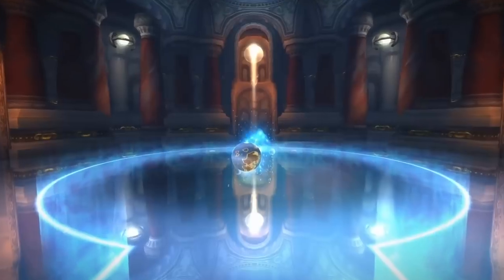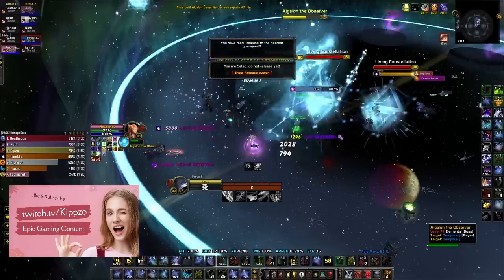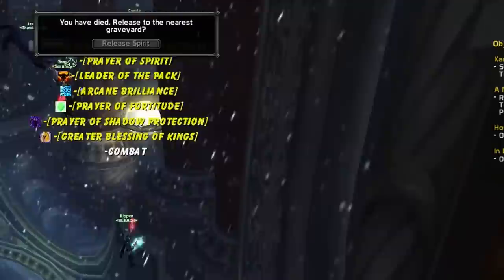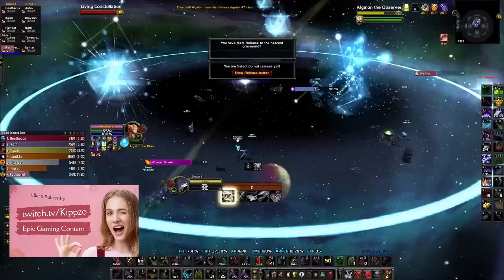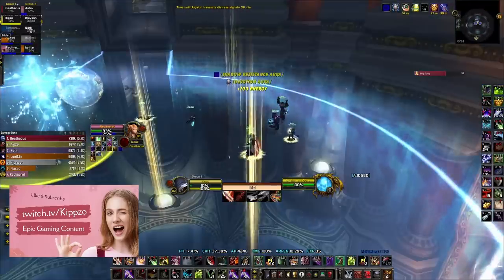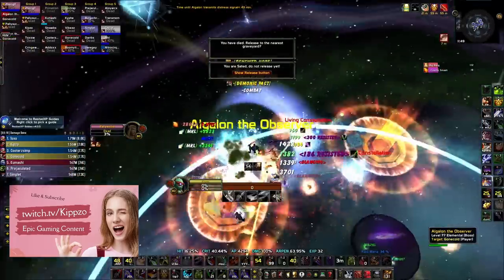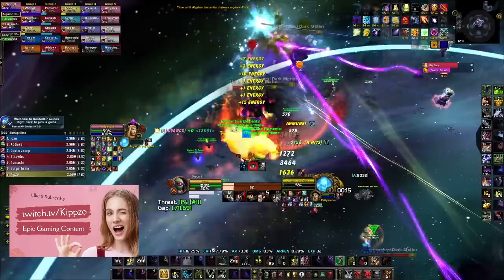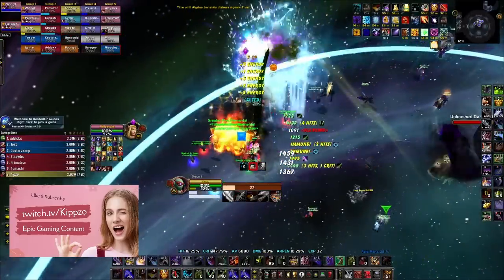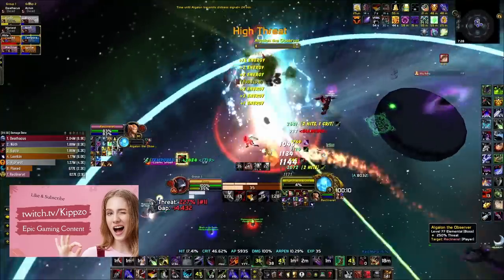Algalon: there isn't much you can do to make this fight easier, and there's a big learning curve. But you can min-max the one hour you have to progress on him — make sure everyone's the right spec, bring repair bots, Divine Intervention mats, soul shards, and even bandages to heal players up so you can pull the boss faster. There are no teleporters near this room so you never want to run back. Focus on mastering the frequent mechanics first — the extremely high tank damage and the Cosmic Smash. Once everyone's gotten used to those, it's just star death timings and Big Bangs to learn from there.